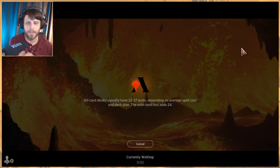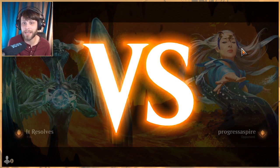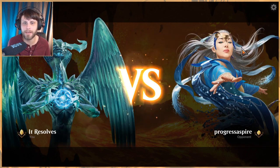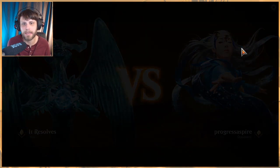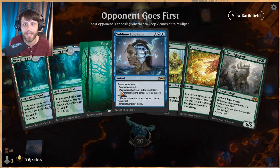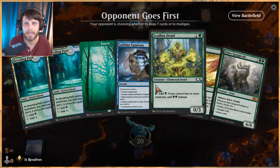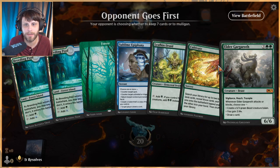Growth Spiral was definitely a good card — a very efficient card. The fact that you could leave it up on any turn because it was instant speed meant that for two mana you drew a card and played an extra land, which was really good value. It worked really well with Brazen Borrower where you could leave up both and then react to what the opponent did. Unfortunately we don't have that anymore, but we still have really good stuff.